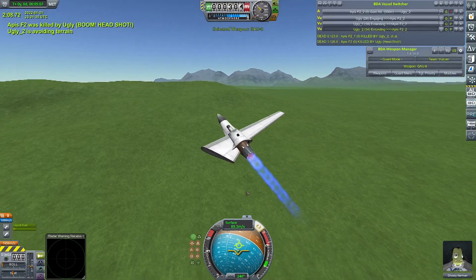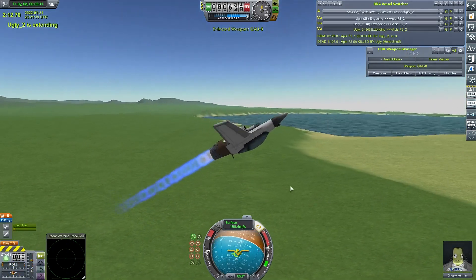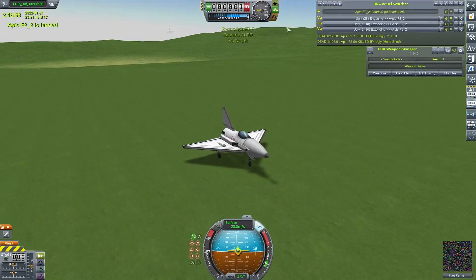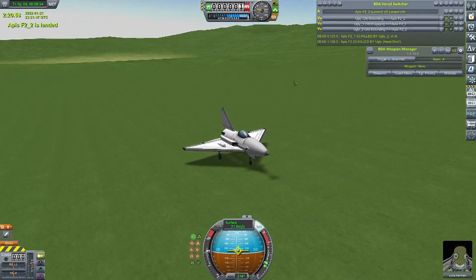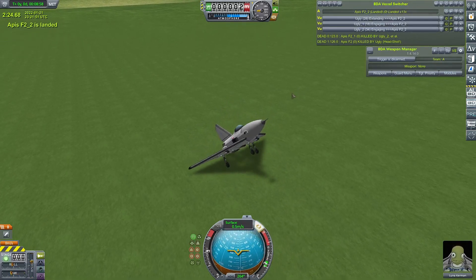Which kind of got me to realise that the Apis is quite an old craft by now. While I've been replacing a lot of my frontline fighters, I haven't actually looked back at some of my other craft, like the Apis, and thought about a replacement for that. So today we are going to build a brand new Low Part fighter, and see if I can actually kill this sodding thing. Let's get started.